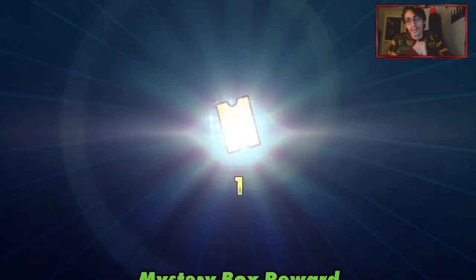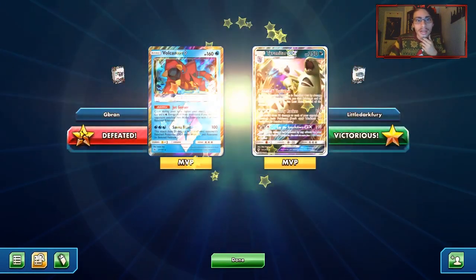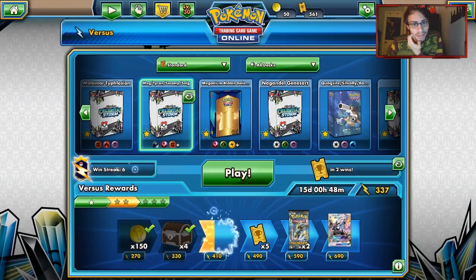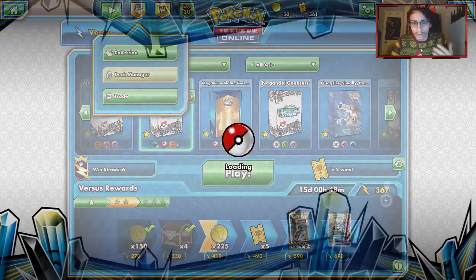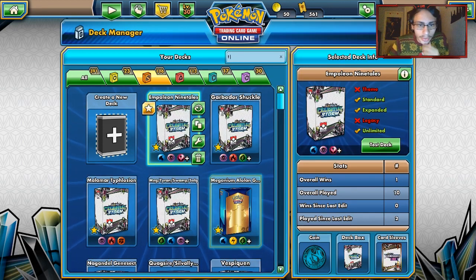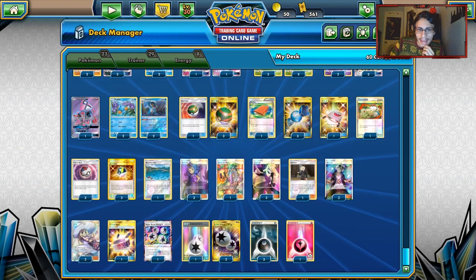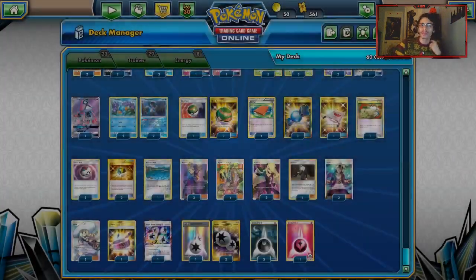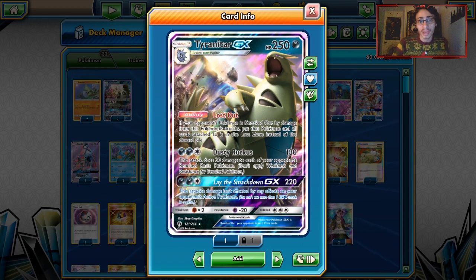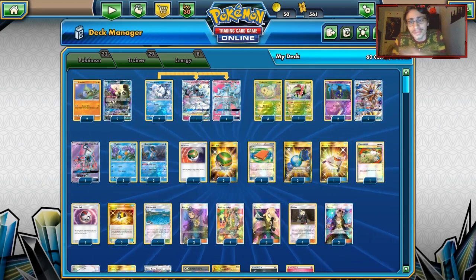I finally got to do a Tyranitar GX video — I've been meaning to do one for a while. We're going to wrap this PTCGO video here. We showed off what this deck aims to do — it's a pretty simple deck. There are a lot of Meganium decks to look at, and I definitely want to explore more. I kind of want to play Dark Integral's Alolan Golem deck — Alolan Golem with Magnezone and Meganium — that seems like a pretty fun deck. If I were to make any changes, I might find room for a second Choice Band, since 250 damage with Tyranitar is pretty good.